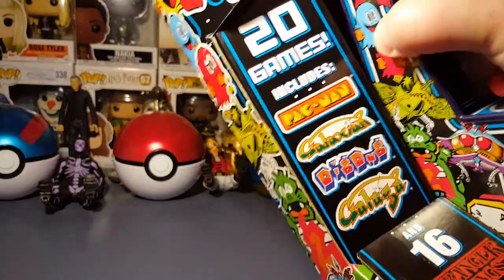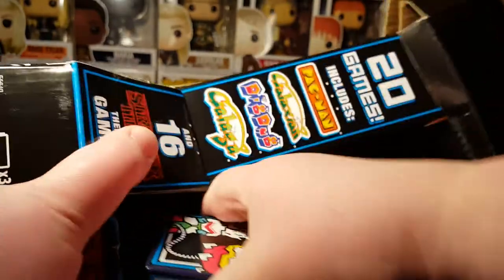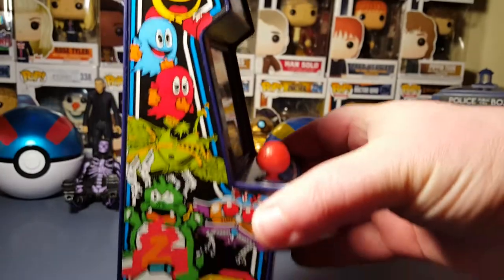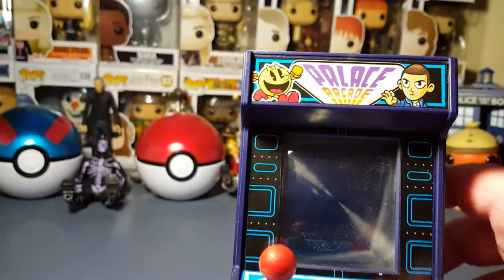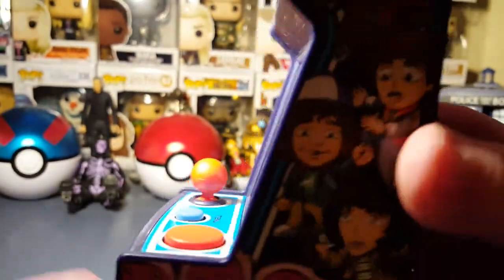Let's pop it out. I'm ripping it out — I don't need scissors. Those are my kind of ties, man — you don't have to use scissors or anything. So there it is. The lovely artwork on the side. We got Dig Dug, the Glyrian, Pac-Man, Eleven, and the Stranger Things kids. I forget their names — oh my gosh, that's terrible.